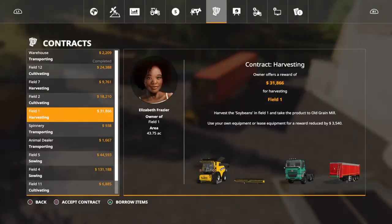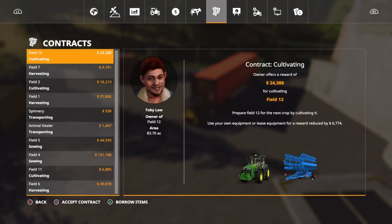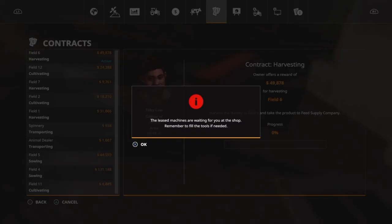We got that done. Let's go ahead and collect. We know field six needs harvested and that is barley. I want to get some of that straw, so let's accept that contract really quick. I want to borrow equipment and I'll show you why.